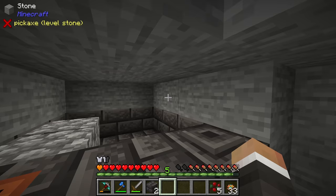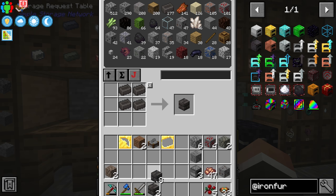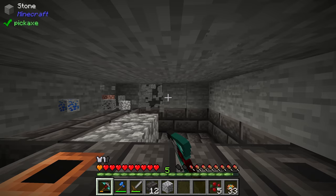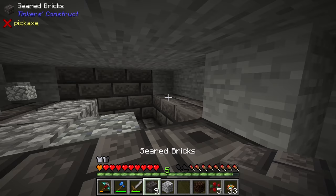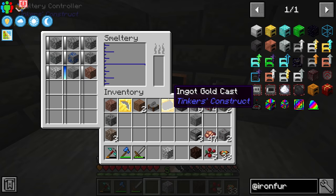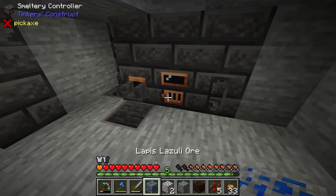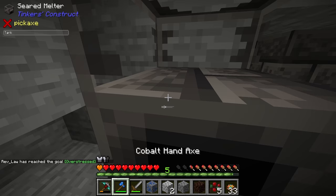We can also make the smeltery taller — that requires 12 seared bricks per additional row: three on each of the four sides. Doing so significantly increases capacity. This smeltery now holds 144 ingots compared to the measly nine in our initial melter, which at this point is pretty useless. We can take it down and dump both those items into our system — we won't really need the old melter going forward.